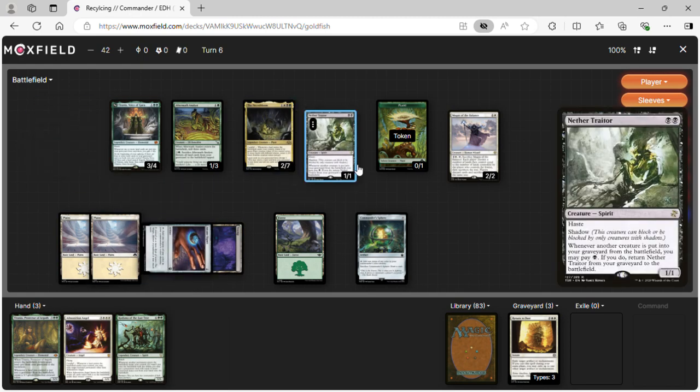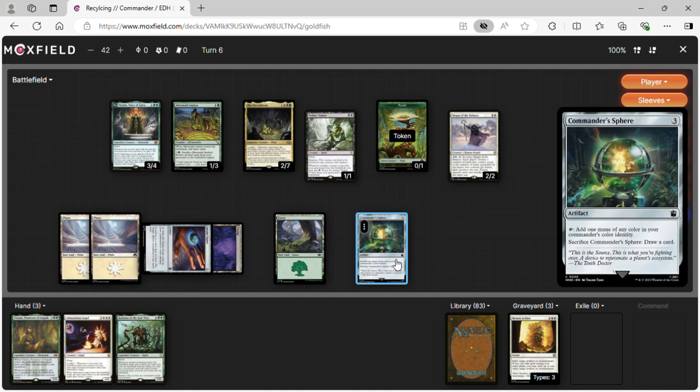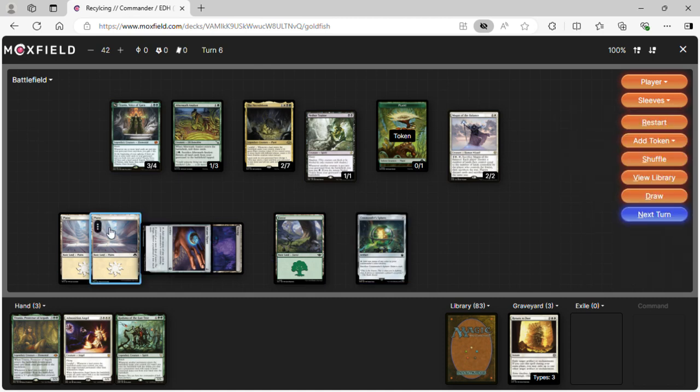Turn six: we play a Swamp, cast Nether Traitor, and now we have a good attacker — it can't block but it's a solid threat.